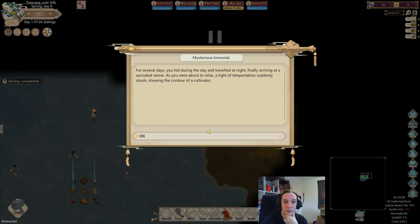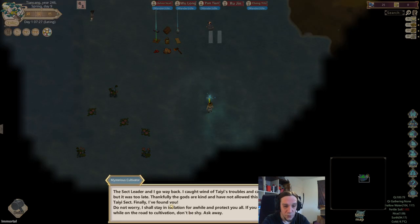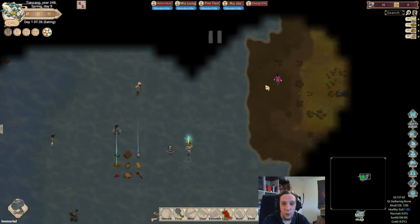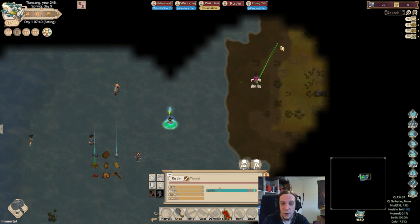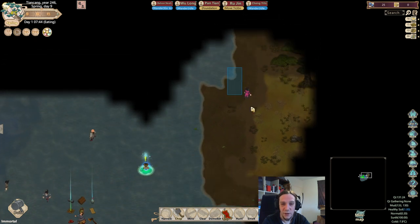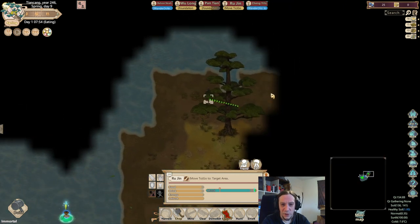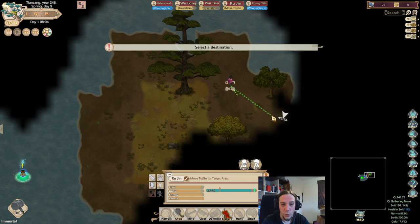For several days you hid during the day and traveled at night, finally arriving. And there's our mysterious cultivator friend. We're right back at the beginning when the Ta-Yi sect got annihilated.